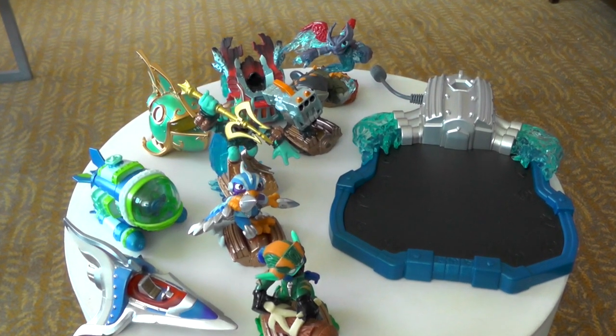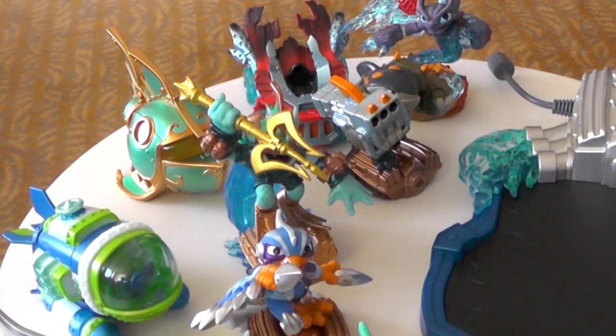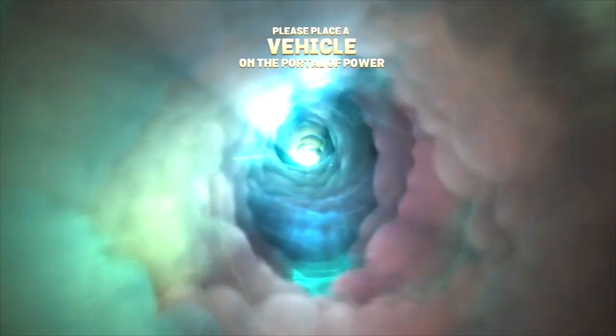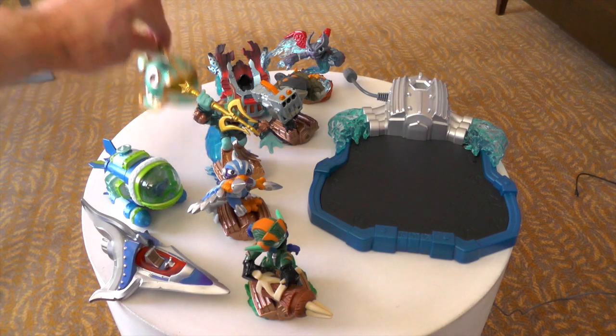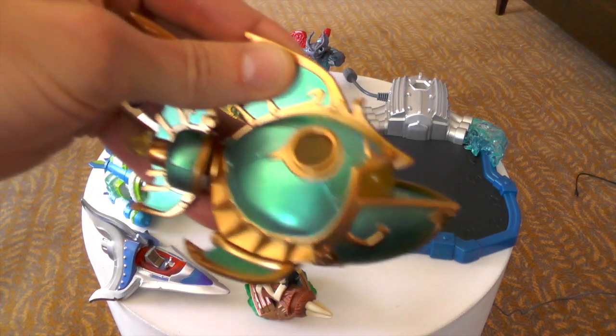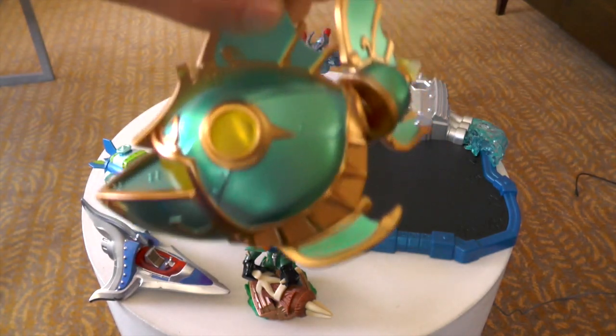Welcome to Family Gaming TV. We've got hands-on here with the Skylanders level, and I've got Lou back again. We've got some new vehicles as well as some new Skylanders to check out. Reef Ripper is a brand new sea vehicle we're showing off for the first time here at E3 — it's a submarine of the sea terrain type. My favorite part: you can actually move its fin.